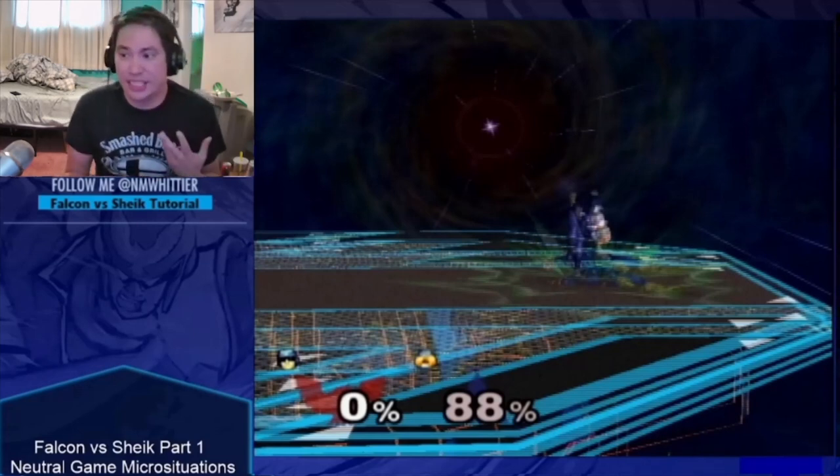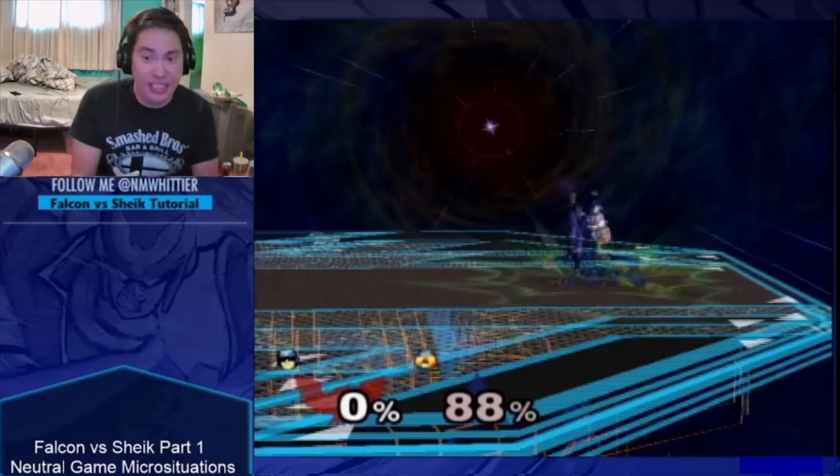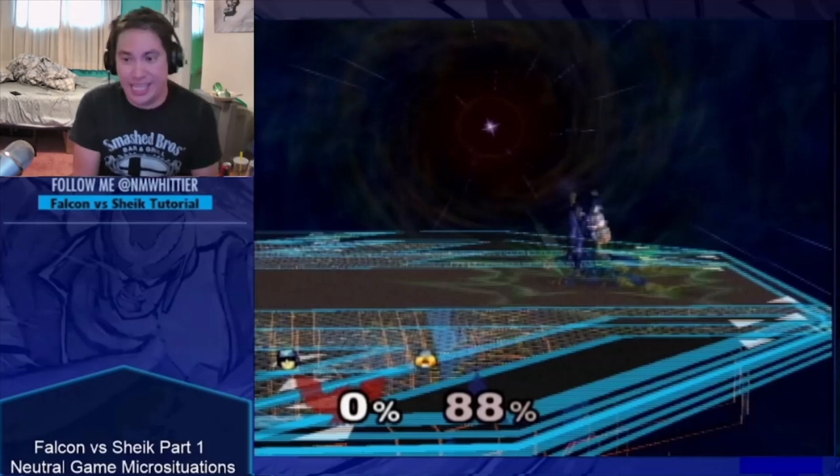Not spamming neutral air as you do in other matchups is one of the most important things to learn as a Falcon player here. That said, if you hit Sheik out of the air with neutral air, it can be very juicy — it's probably your best combo move when you hit her out of the air, especially at lower percents: getting nair into nair into grab can be a great conversion. If you hit her on the ground and she doesn't hold down, it can be a good combo starter, but it's just really unreliable. There are different timings and spacings, but it is super unreliable, so don't predicate your game around it.